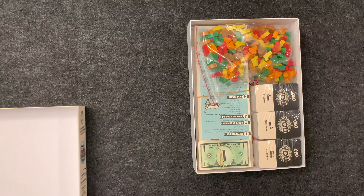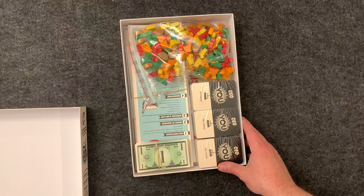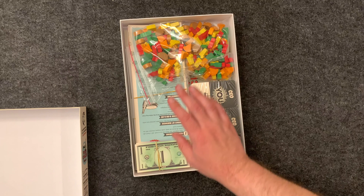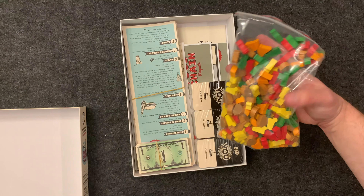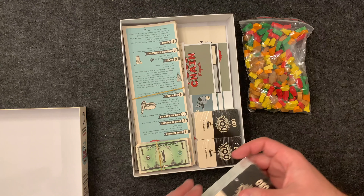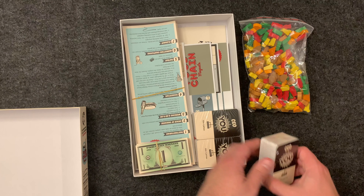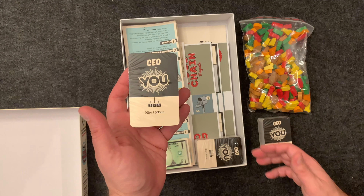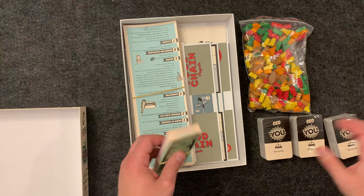Inside there are a few packs of cards, some money, rules, and a bunch of food pieces. In this food bag you'll see various types of food. There are three large packs of cards — I think there's about 300 cards in this game, which are not shuffled.